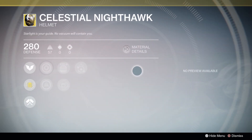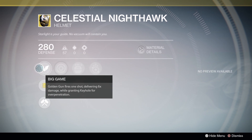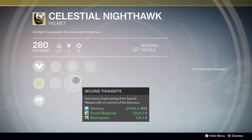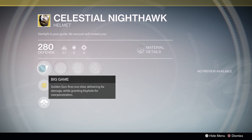Hunters, you're getting Celestial Nighthawk. The main bonus turns your Golden Gun into a mega shot, granting six times the power of a normal shot, but you only get one, so use it wisely. You also get Keyhole, with side bonuses of bonus super energy on grenade kills, bonus super energy on special weapon kills, and Invigoration. This is not a PvP exotic. Don't use it for PvP. For PvE, if you happen to be a Gunslinger, I think this is probably the best option, if not among the best options.